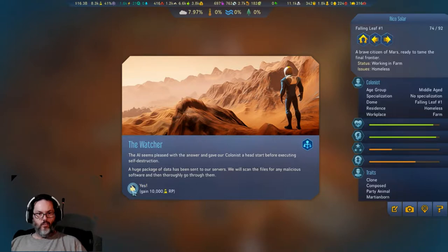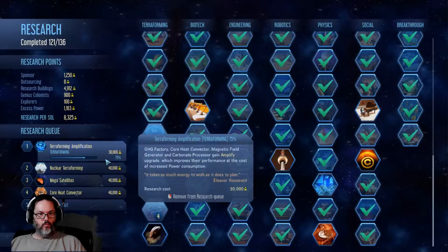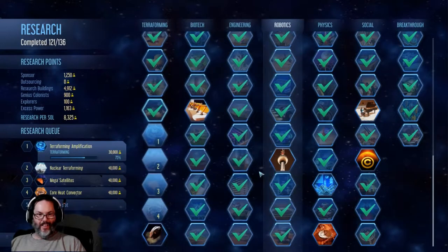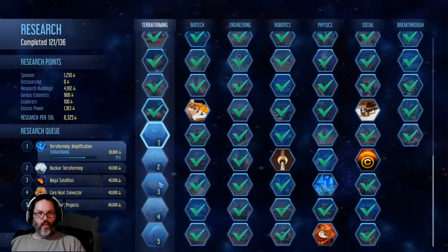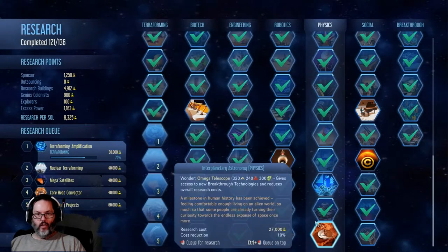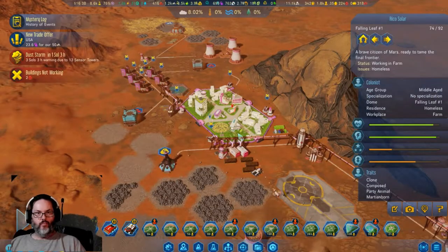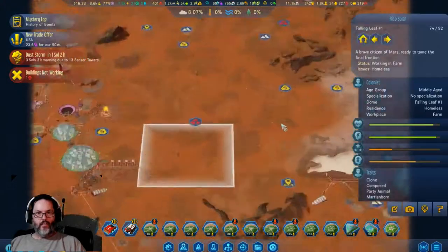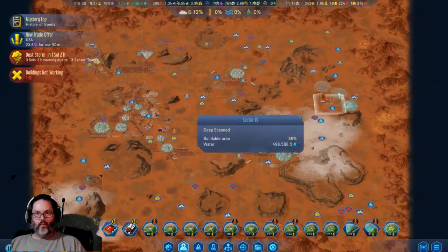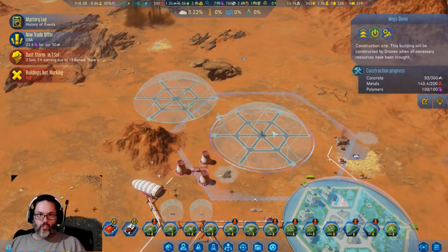10,000 research points! Alright, that's one third of our research. We're going to add seed vegetation, so that'll finish out all of our research with a few exceptions — things I really don't need. Let's see where we are — this is coming together slowly but surely.